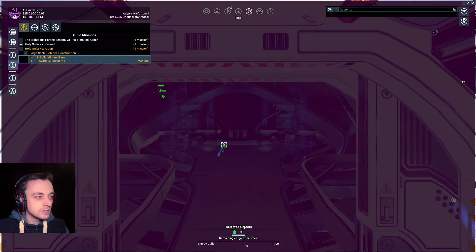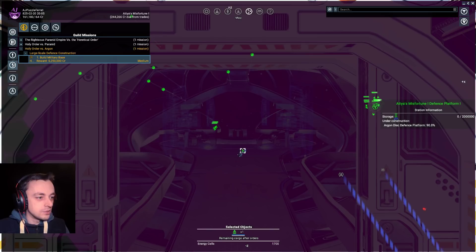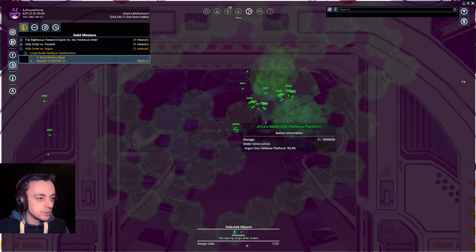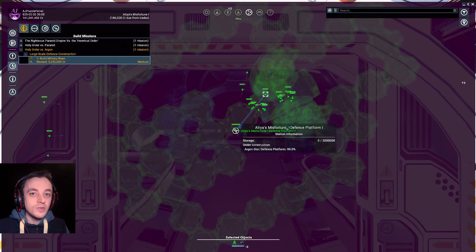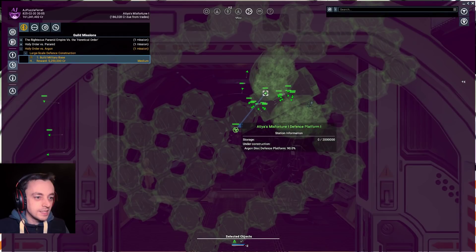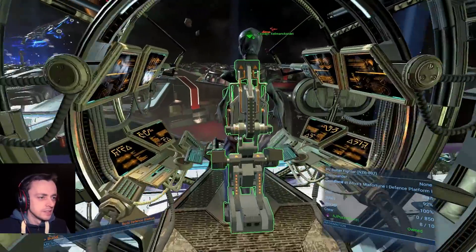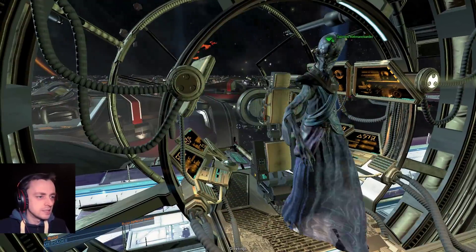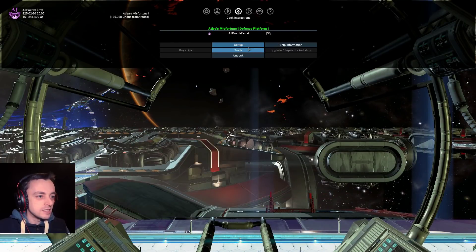I don't know whether the Fantasy is a good ship to take. Hi crew — I know I look as if I'm coming here, but I'm not. I'm going over here, actually. I'm going to take this ship instead, because it's quicker. And we are finally back in Xenon space.